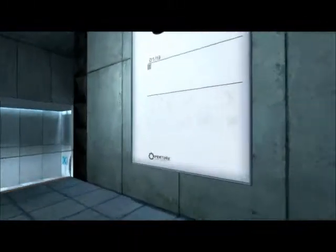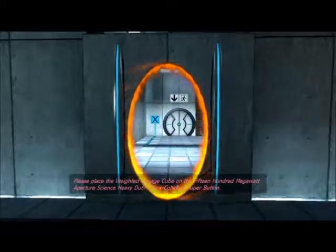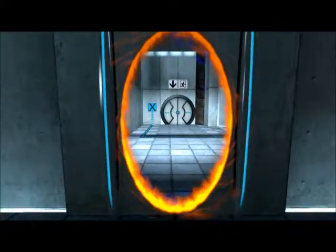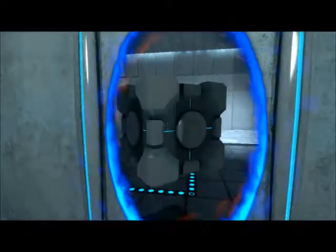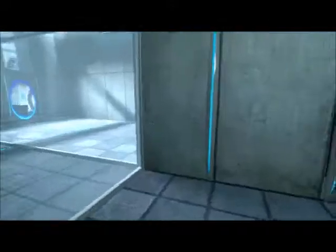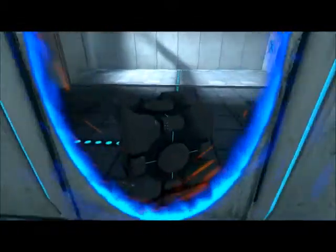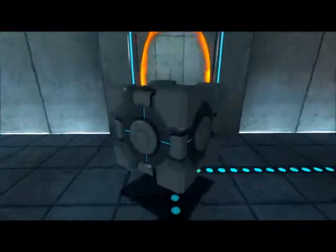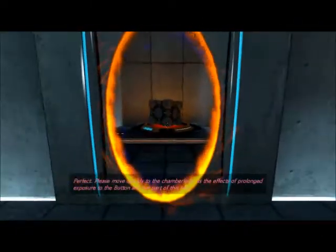Test chamber one — nothing too important. Basically what we got to do is drop down here. Place the Weighted Storage Cube on the button — it opens up. Go in and grab the box. If you're bad like me, go ahead and wait for it to come back. The next portal will be the one with the button — go in, put the cube on, walk back out and then finally the door will open.